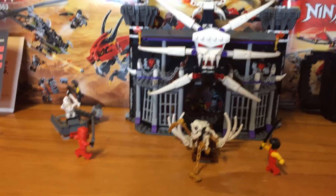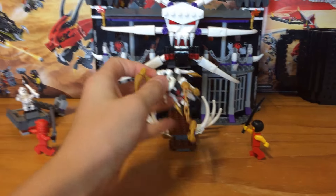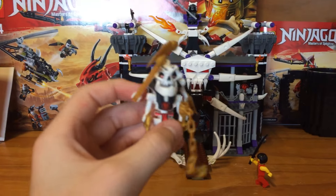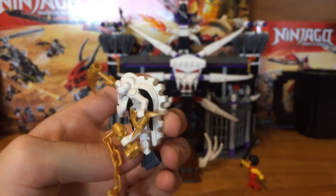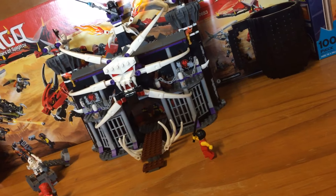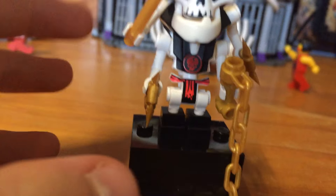Here we have Garmadon's Dark Fortress, and the first thing I really want to talk about is Samakai. For the first four-arms minifigure, he's really good. I love that big spine that goes down his back. So while we're on the topic, let's just look at the minifigures first. First up we have Samakai — Samakai has four arms.